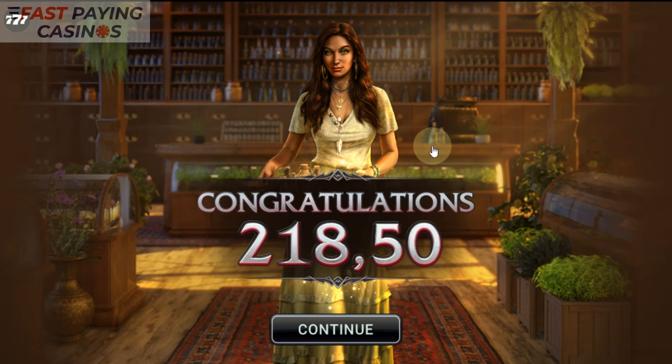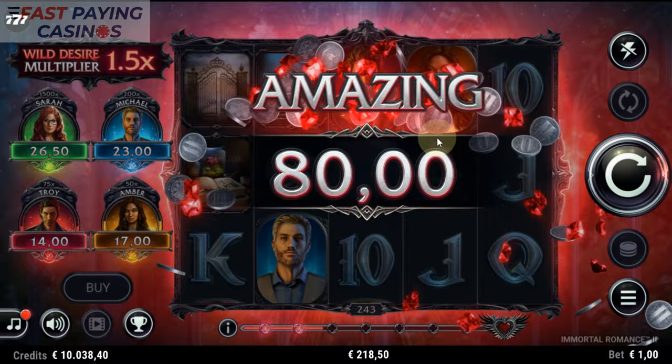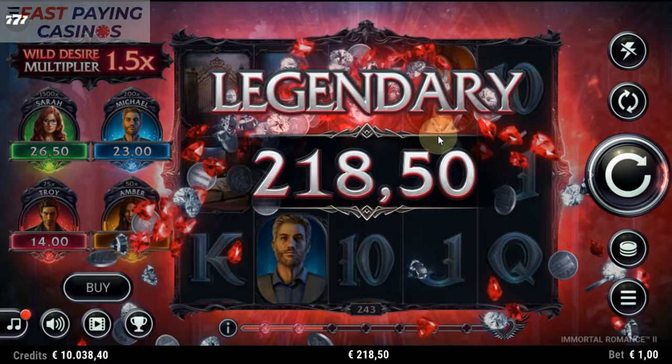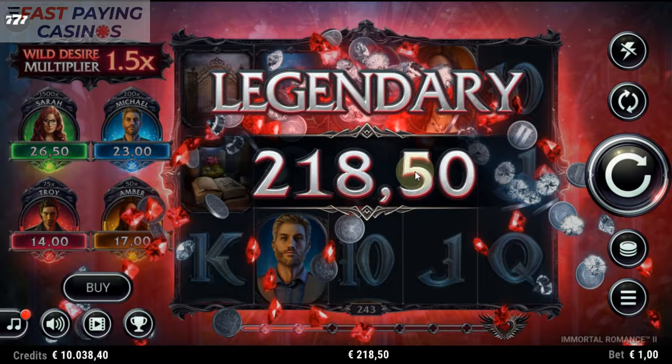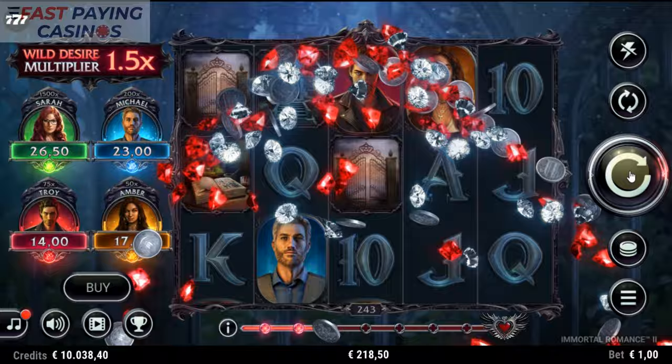Thank you for watching this Fastpay Casinos Guide to Immortal Romance 2 from Stormcraft Studios, part of Games Global which was Microgaming. The RTP is 96.30%. High volatility, 15,000x max pay. You can play from 10 cents or 10 pence up to £20, and it's released on May 28th — so you've got about seven weeks to wait. Shame I can't show you the Wild Desire, but it's pretty familiar how it works. Thank you for watching and I look forward to your comments.